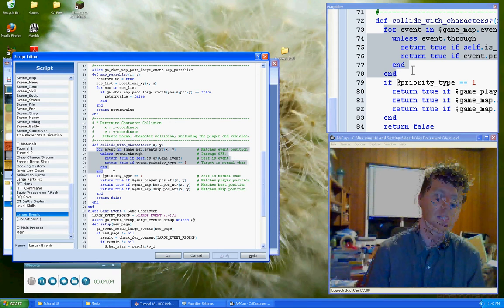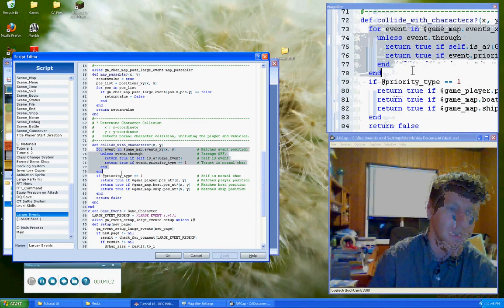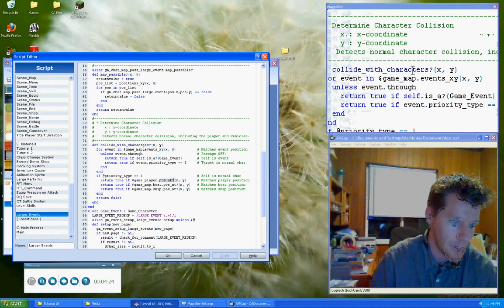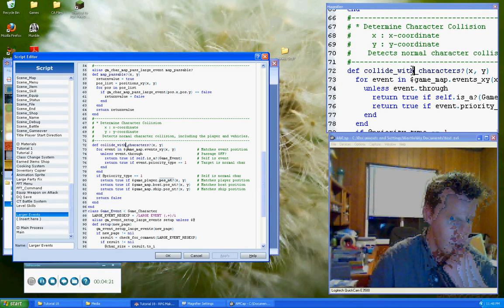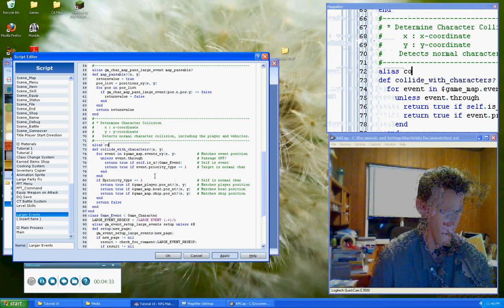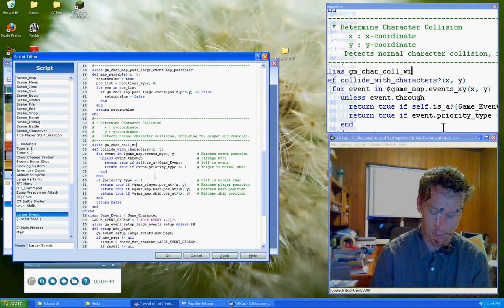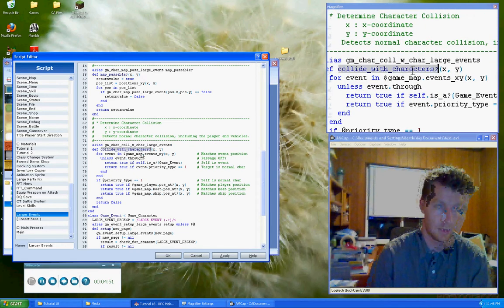At the same time, maybe you have a time where you want to enlarge them so it's harder to maneuver through something. But technically you can do the same thing through an event handler — you can say, control this event and have it actually do all of that. Anyways, this is not a concern we need to worry about. But down here we've got this pos_nt, and really what we need to do is check every position in which we could collide with the character. So we need to alias this method.